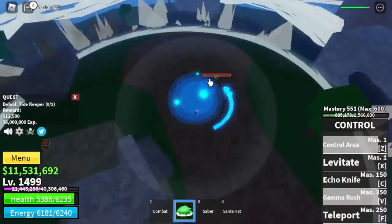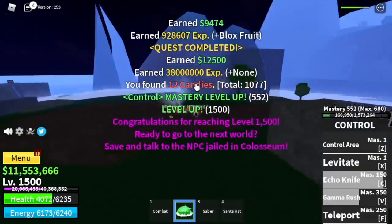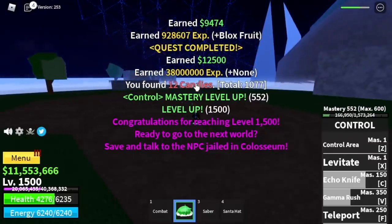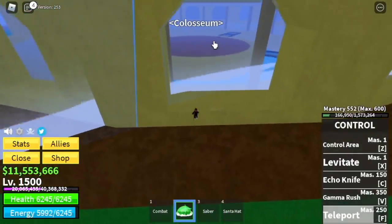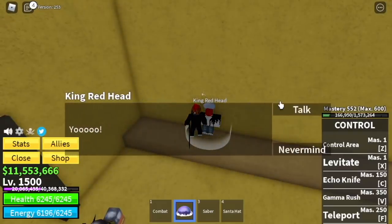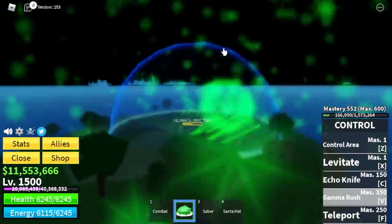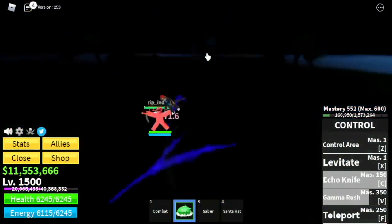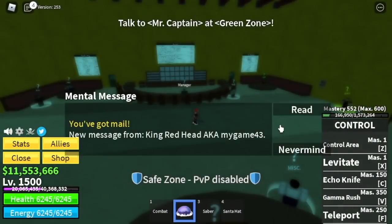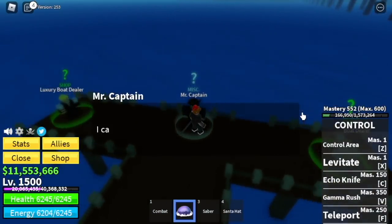Was it hard? I think it's kind of hard to be honest, but it's worth it — especially the moment we unlock the Gamma Rush. Once you've defeated the Tide Keeper at 1500, go to the Coliseum. Make sure you've finished the Bellamy Quest and defeated Swan. You'll fight — I think it's Indra. You need to damage him until he reaches half HP. Then they will teleport you back, ask you to go to the Green Zone, talk to Mr. Captain, and he will send you to the Third Sea.